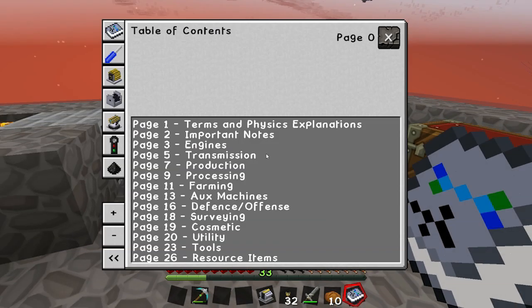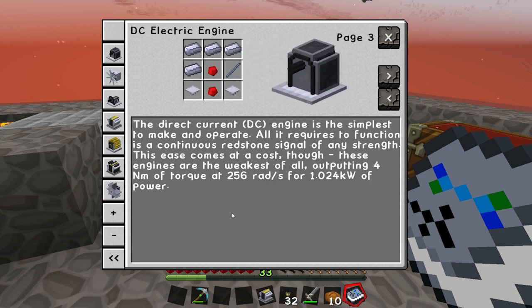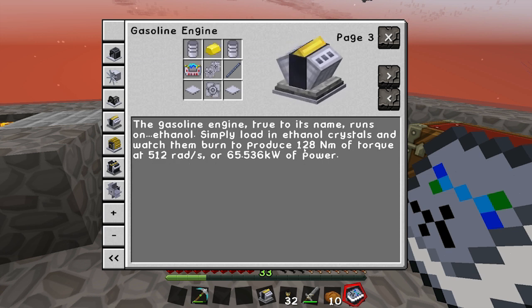Now if we look up in the RotaryCraft handbook, we'll go to the engine section. This is our DC engine that we made last time — it does 4 Newton-metres of torque at 256 rads, so it's got 1.024 kilowatts of power. Now if we go to the gasoline one, it's 128 Newton-metres of torque — so much, much more. 512 rads, so it's even faster, and 65 kilowatts of power.